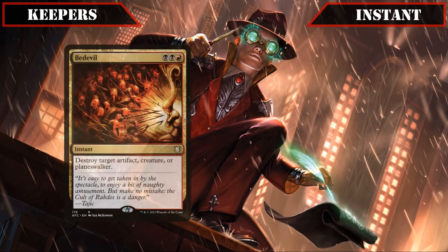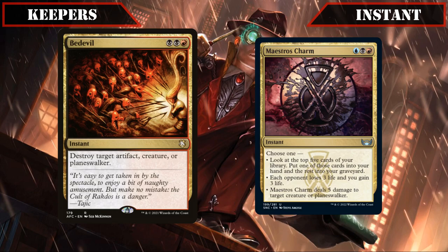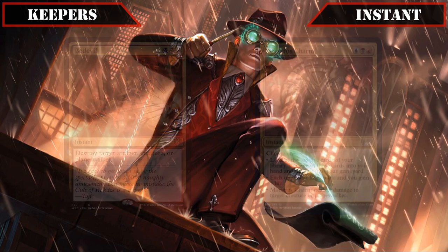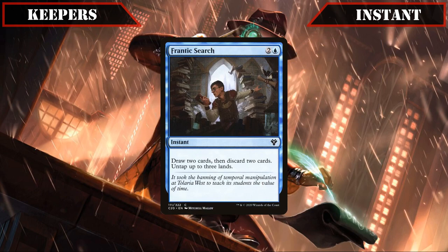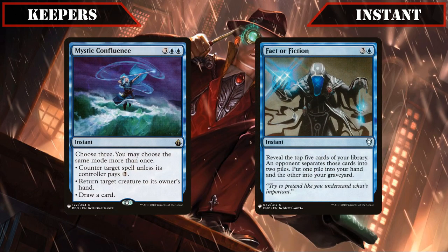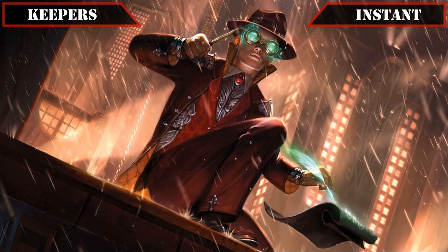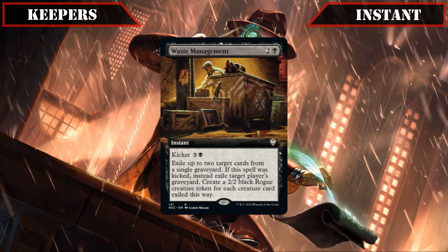Moving on to our kept instants, both Bedevil and Maestro's Charm made the grade — the former by being a very flexible removal option that deals with a wide variety of threats, and the latter for the options it provides us as either removal, AoE drain, or card selection — both of which become even better if we can copy them. Frantic Search also gets to keep its spot, its free card selection being nice enough on its own, but really shining when copied to untap more lands than we used to pay for it. The blue spells Mystic Confluence and Fact or Fiction also make it in, each providing our build with some decent instant speed card advantage, with the former also serving as spell disruption or bounce creature removal if needed. And finally, Waste Management makes it in, which if cast normally gives us up to two bodies for Anhelo to sacrifice, but if kicked becomes a mini Army of the Damned with graveyard hate tacked on, allowing us to create instant armies and hose graveyards on our opponent's turns, only getting better as we copy it.